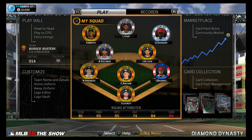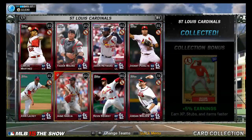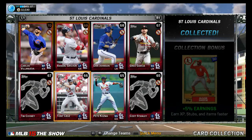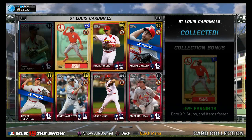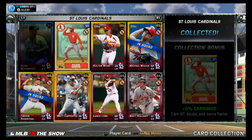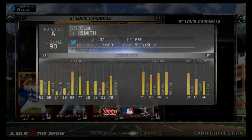One thing I wanted to do is get my team better, and a lot of you guys said get a new shortstop. So I went out and did the Ozzie Smith collection. Surprisingly enough, this collection was really, really cheap — around 10k stubs. There weren't any crazy expensive cards. I think I had maybe one or two golds already, so I just needed to buy two more golds. 10k stubs, got an Ozzie Smith, and his stats are great.